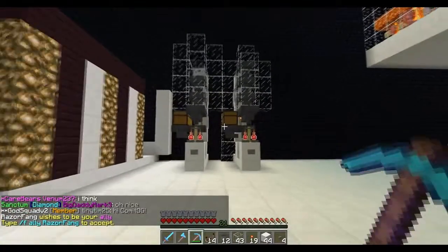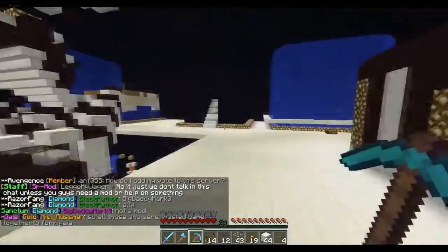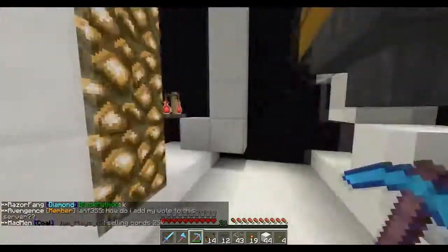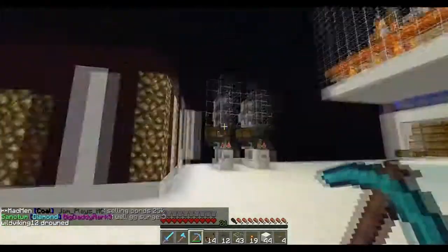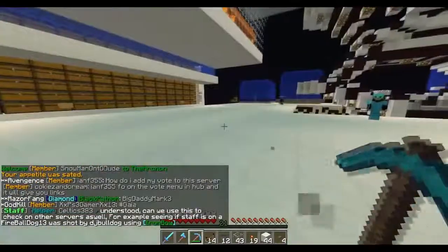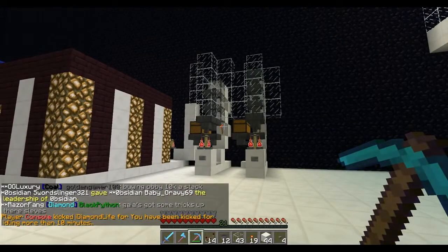Hopefully you guys learned something. As you can see, two automatic brewing potion stands right here — it doesn't take up much room whatsoever and you guys will be able to put this into one of your small compact bases. Hopefully you guys learned another trick or two. We're going to fix up this room over the next couple of days so we have a bunch of brewing stands that span this entire wall, and we'll have our entire potion brewing stand ready for battle. Thank you guys for watching, hit that like button, thank you for the support, this is D-Field and Insanity with an automatic brewing potion tutorial — we'll see you guys later.